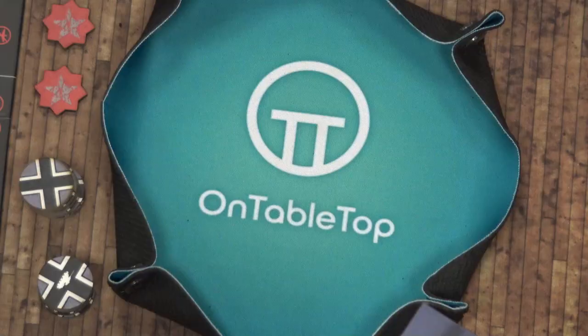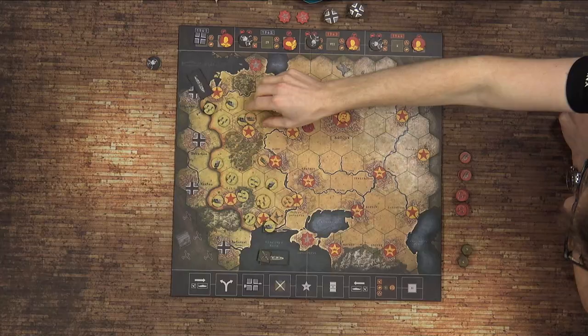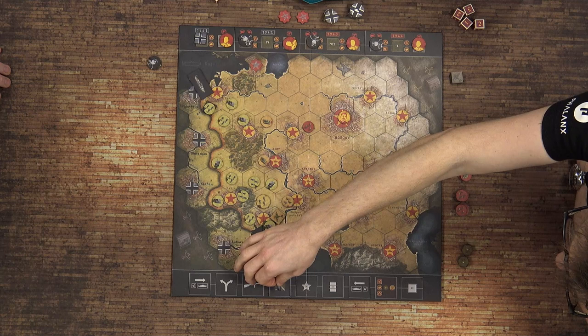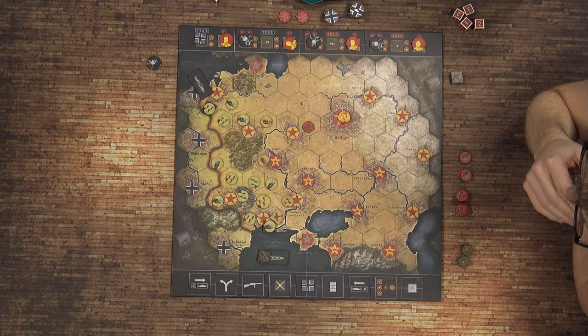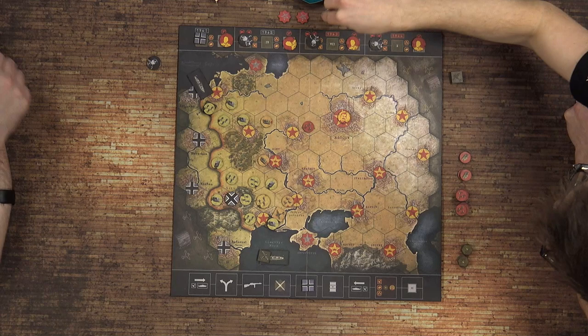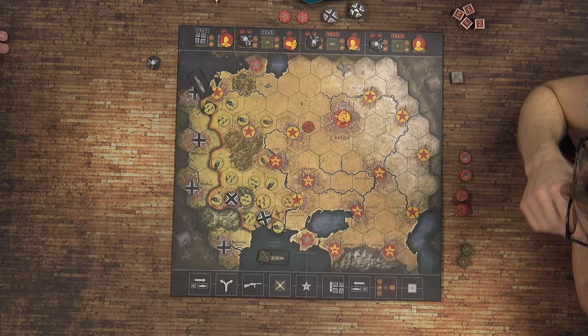I think that's all the combats. Now what we would normally do is remove partisans, but they're not in the game yet. Now we're looking at change of control. You've done quite a good job of getting control of some cities — you check where you've got control of cities where you've got units on both sides of them. You put control markers down. Then we check for supply.